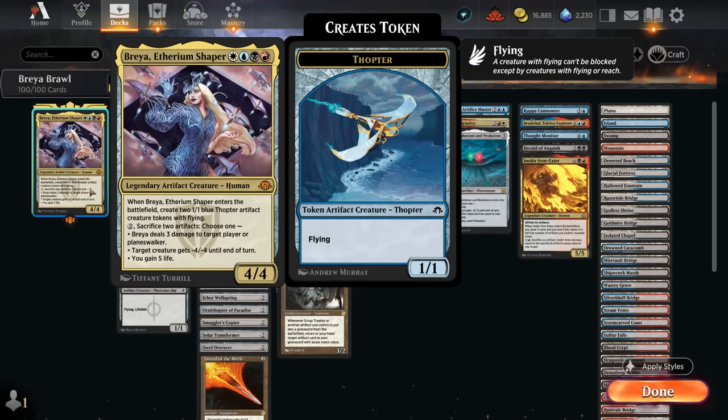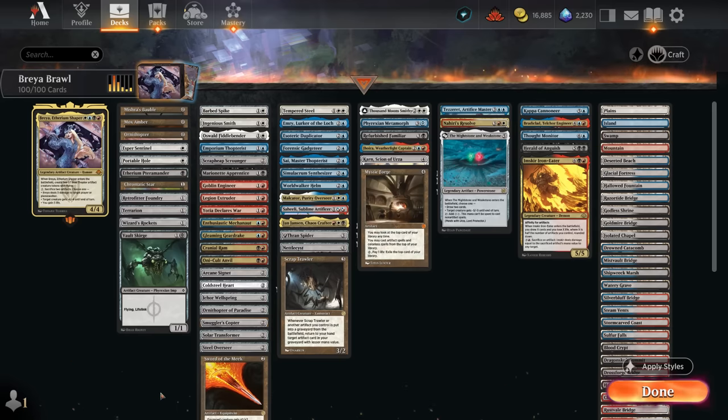Looking at the rest of our deck, usually I would subdivide it into different categories, but this time I'm just going to lay it out by curve, since almost all our cards are either artifacts or have some sort of artifact synergy.